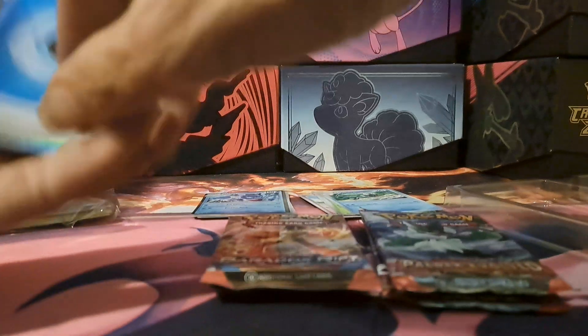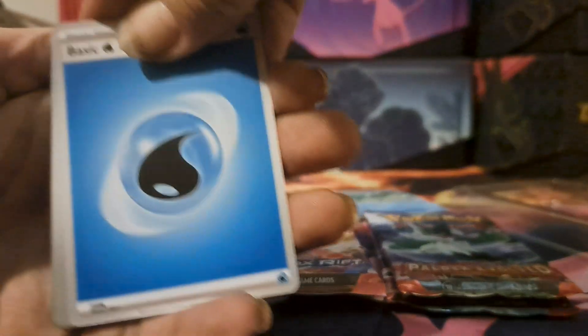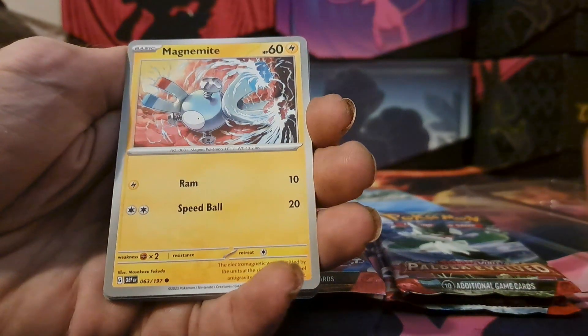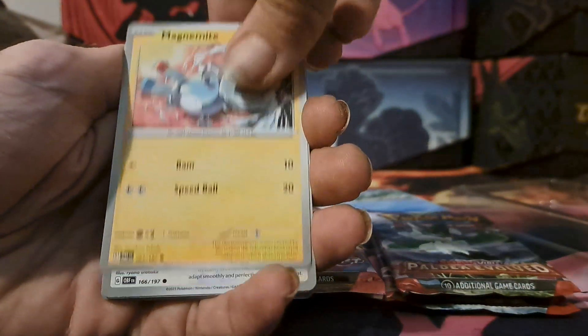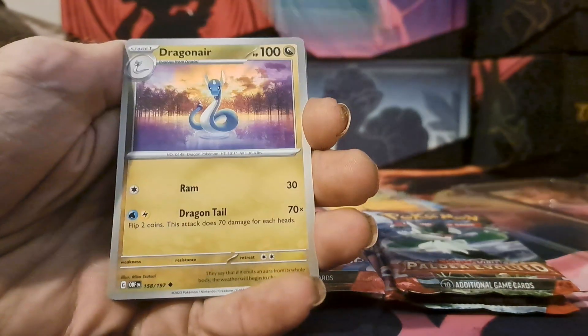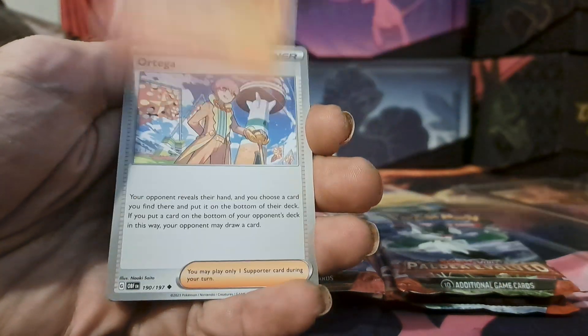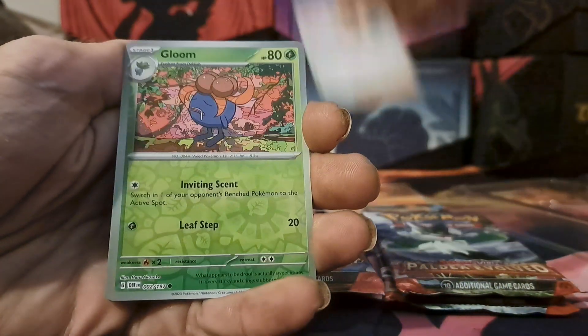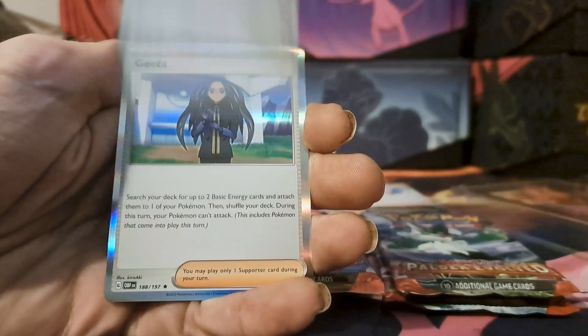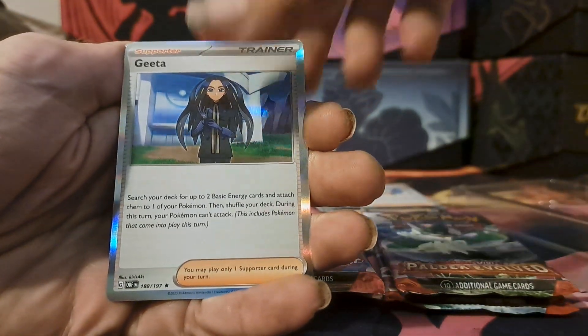Like always, if you get anything good let me know. We got the water energy — mine is to always stay hydrated, that's the key to success. We got Magnemite, Eevee, Houndour, Dragonair, Armarouge, Ortega, reverse Gloom, reverse Odino, and holo Gholdengo.